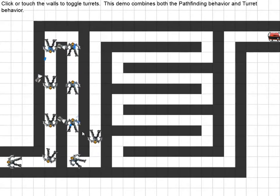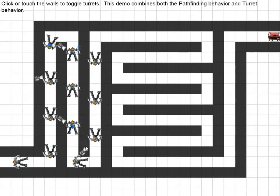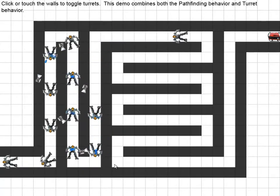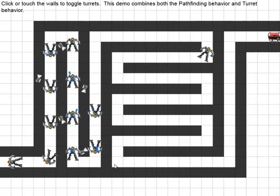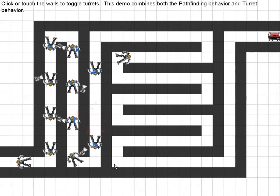I can click on turrets to make them go away. So that guy is going to be getting to the end of the maze — he might have a friend or two joining him. Who knows?